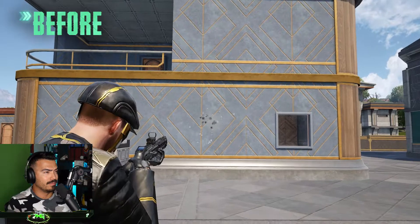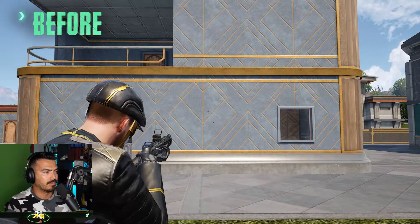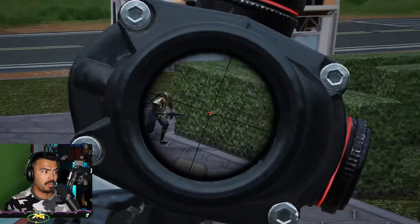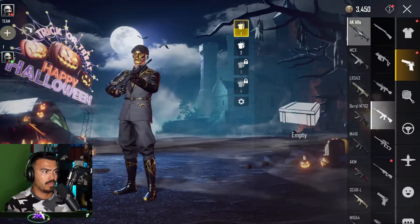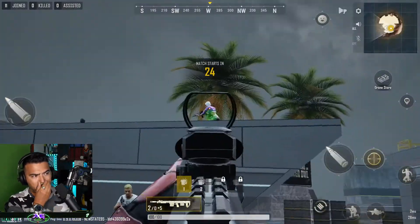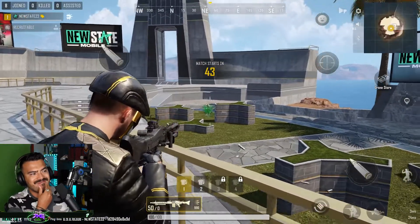Some balance changes to weapons: the MP-155 Ultima's bullet spread has increased, and the damage of the M110A1 has also slightly increased. By enabling display in lobby for a weapon through the inventory, you can now use that weapon in the starting island.